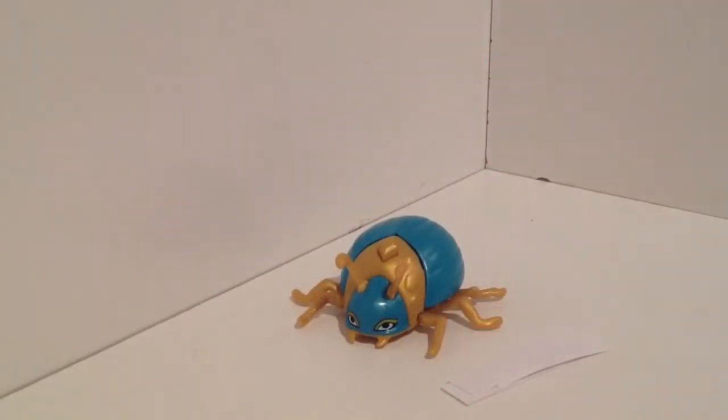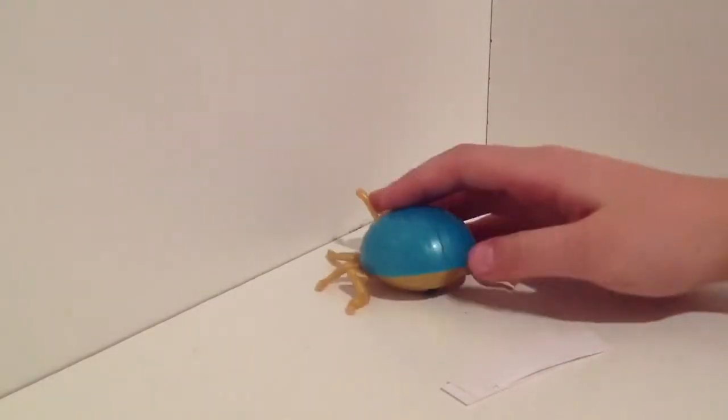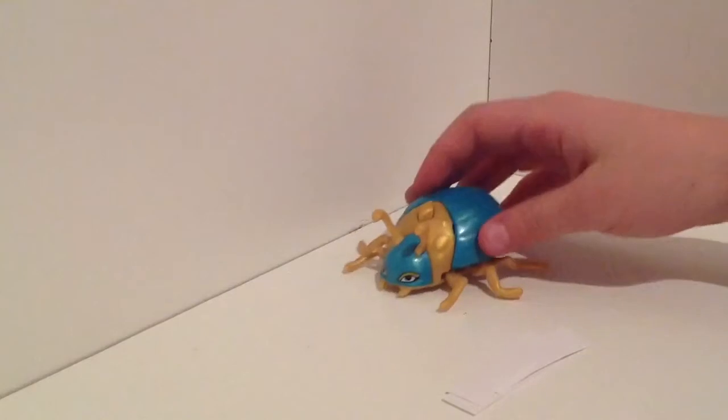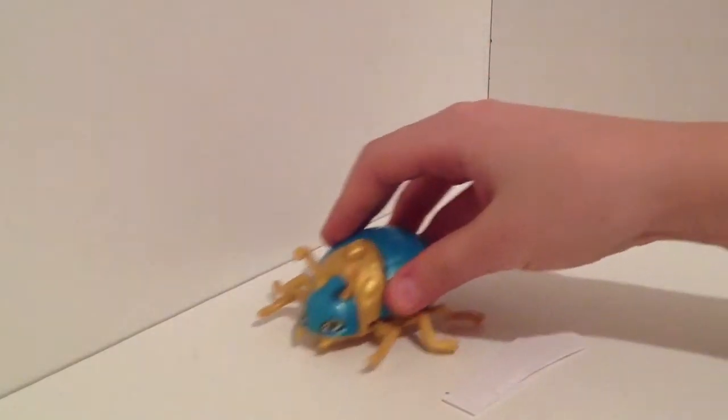The awesome feature is when you press on this little diamond right here, his wings open up. And that's where you can hide the scroll. Also another cool thing he does is whenever you roll him, his feet move.